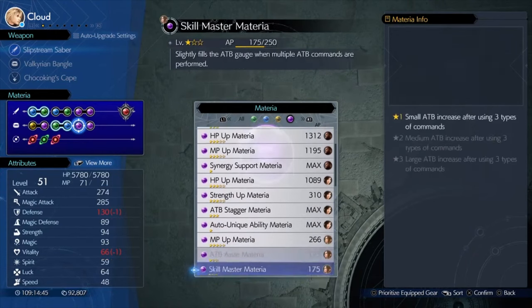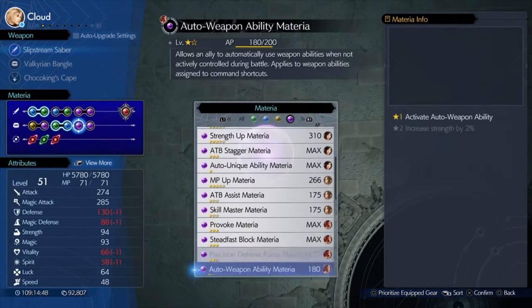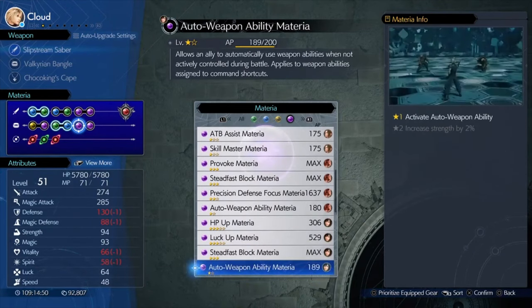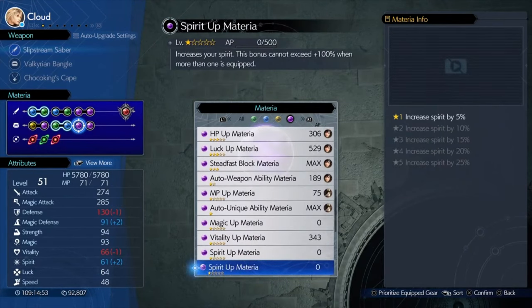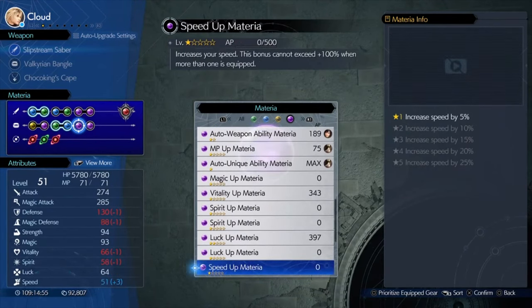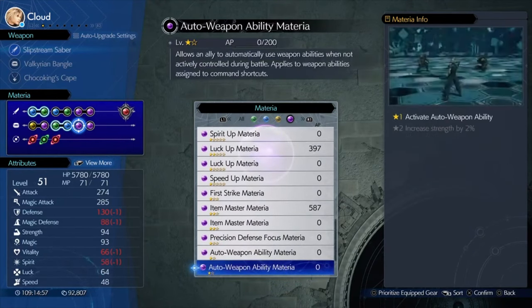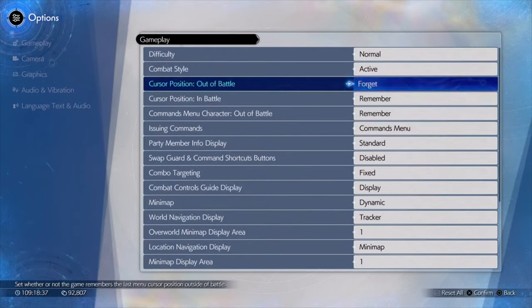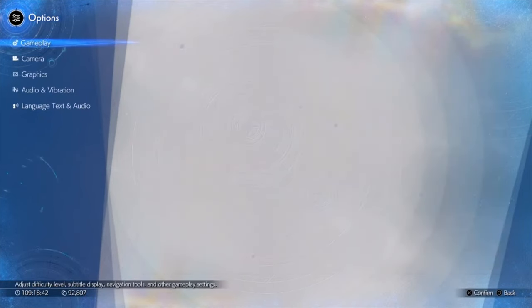Also, the Chocobo King Cape — this is one you get from doing the Golden Cup Chocobo Race sidequests, not the Golden League part, but the actual sidequests when you win the Golden Cup. Also, in the system menu, if you change the In Battle cursor to Remember, it makes this go a lot quicker.